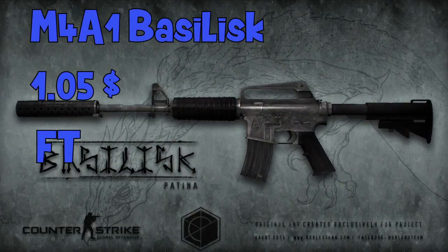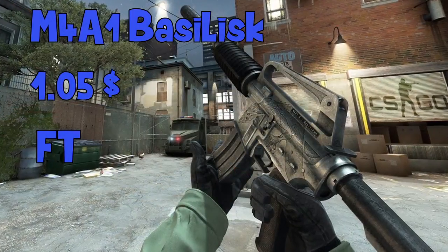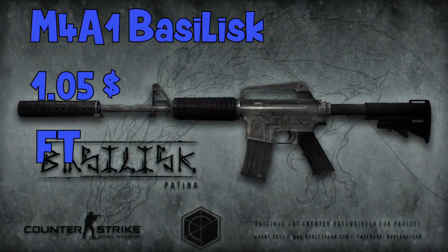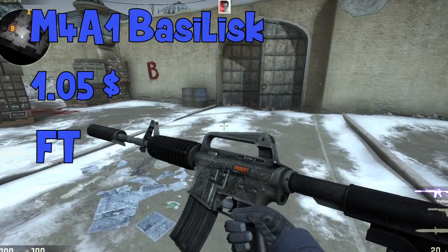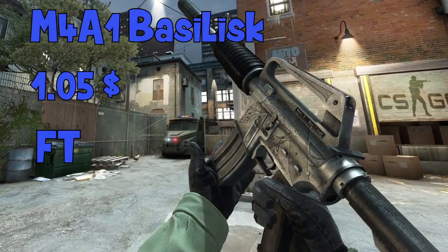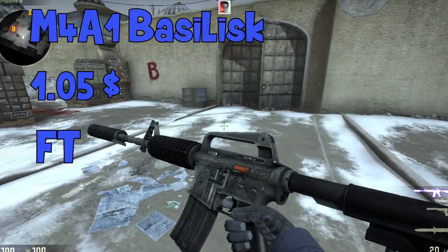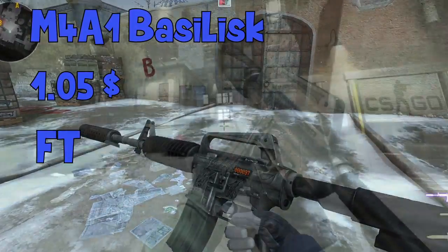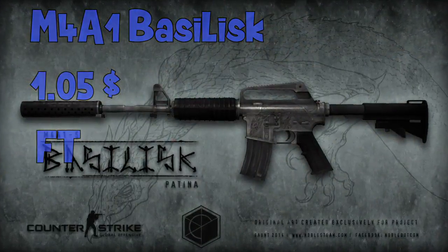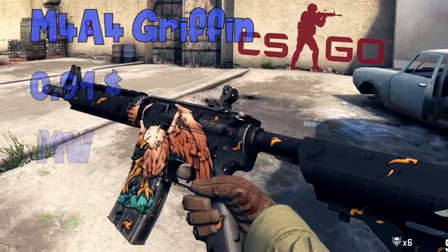The skin has a weird shaped lizard slash basilisk on it with cool patterns. From factory new to battle-scarred, just the silver plate gets a little bit darker — nothing else changes. I personally use this skin, and if you add some blue holo or foil stickers to it, it's going to look super cool.